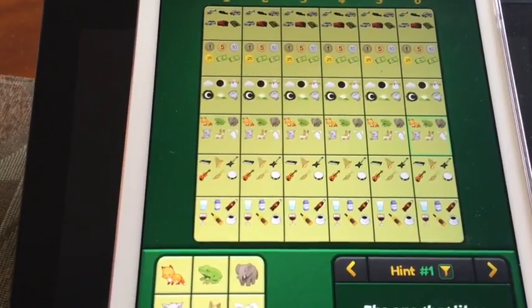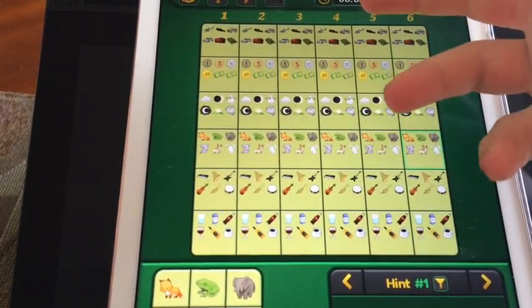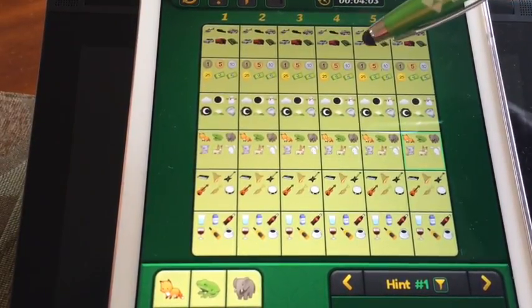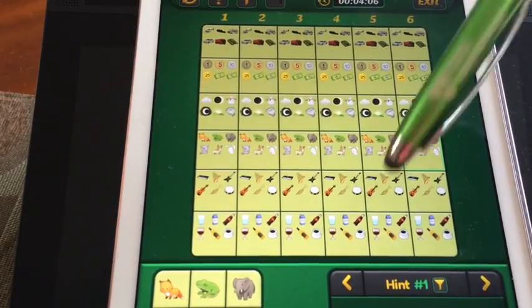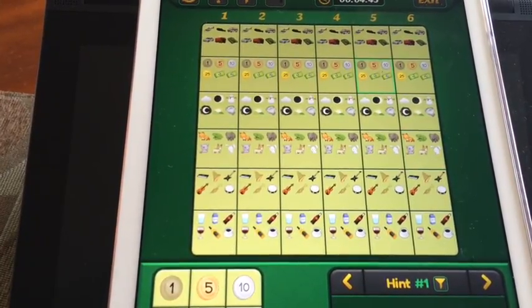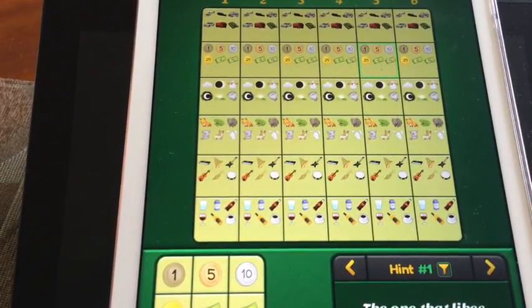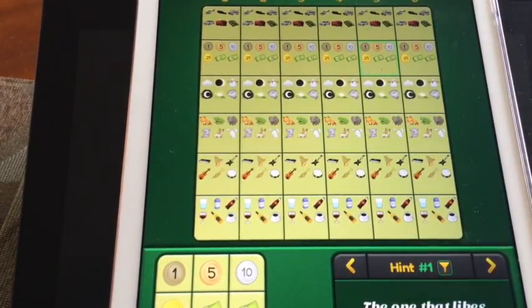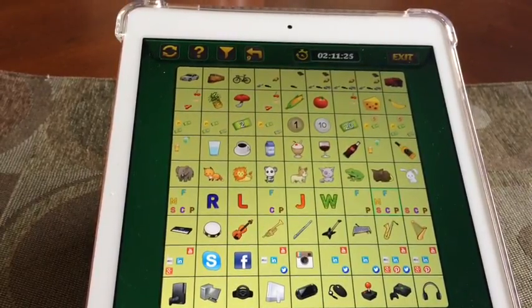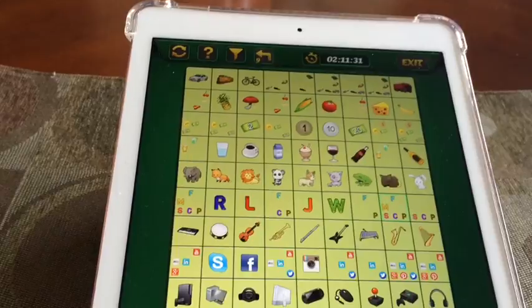Another tip: if you're working an individual row and you're stuck and need to start guessing, take a screenshot before you start guessing. That way if it doesn't work out, you can go back to that screenshot and keep referencing it. It's a good habit to take screenshots every time you restart, because sometimes a newer screenshot reveals a mistake you made in an earlier one.